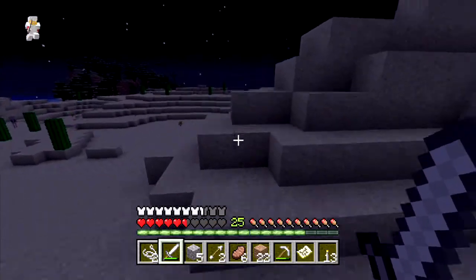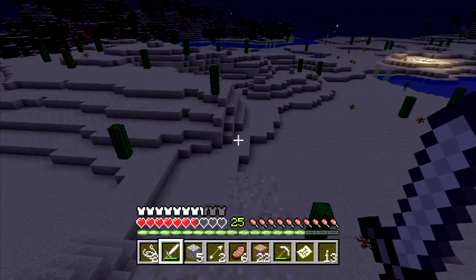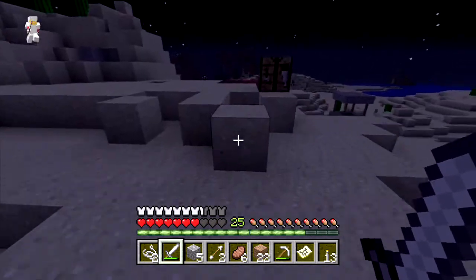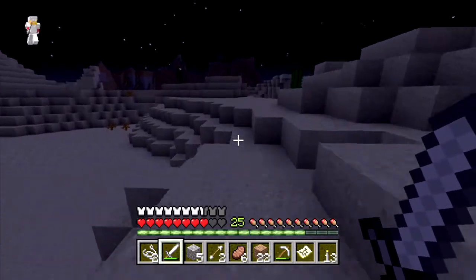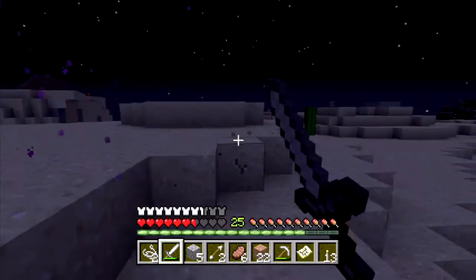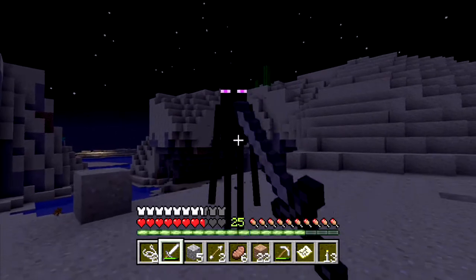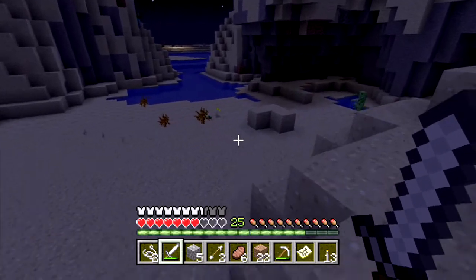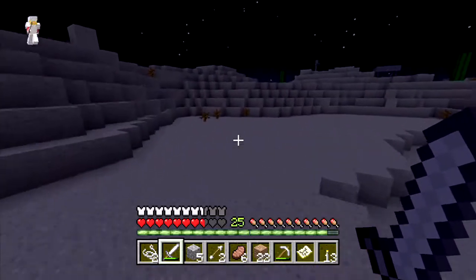So back in this area again — nothing much seems to be here. It's quite annoying really. I see you, little pink eyes. Just die. Yes, he dropped one! Sweet. Alright, that's ten — we need two more to fill up the stronghold.